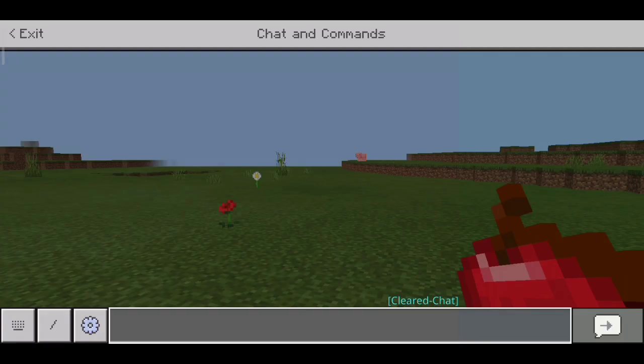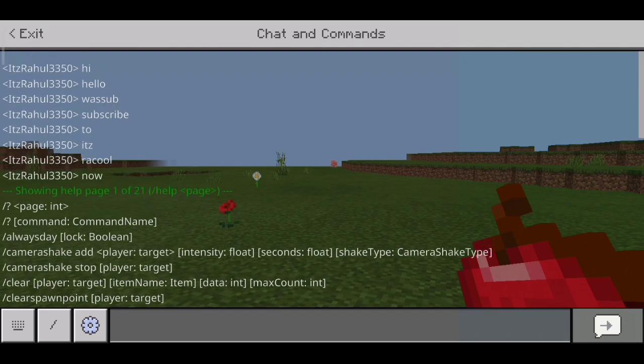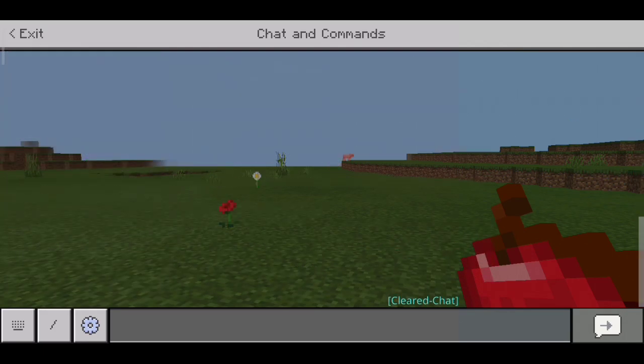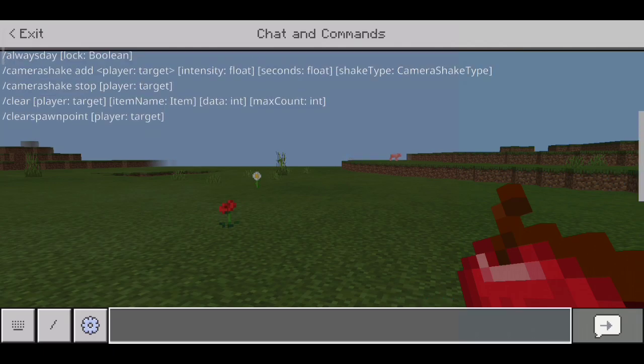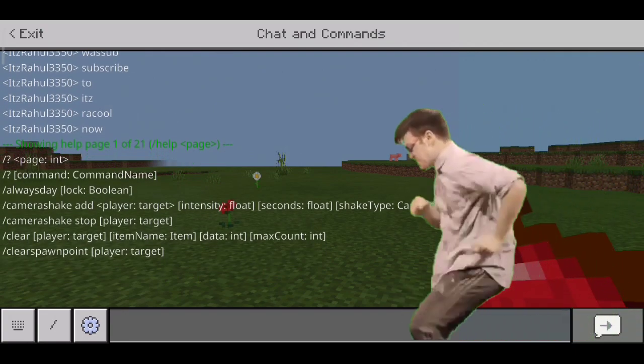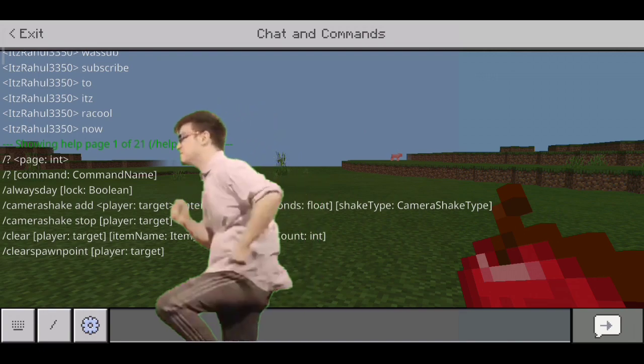It basically can't erase your messages because the game doesn't allow deleting in-game messages. So it basically adds a bunch of spaces and then clears the chat visually, so it looks like it clears your chat but the messages are still there — just pushed out of view. That's how it works.